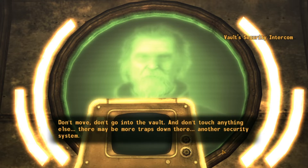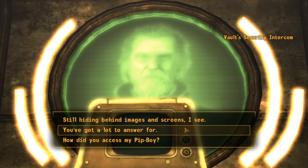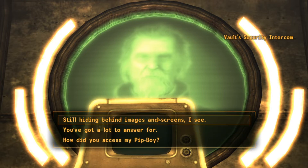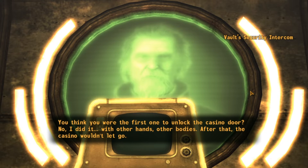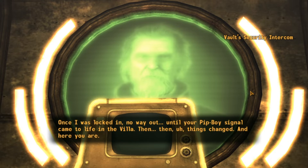Right, okay, I did it properly this time. Still hiding behind images and screens I see. Hiding? Hardly — trapped. You think you were the first one to unlock the casino door? No. I did it with other hands, other bodies. After that the casino wouldn't let go — once I was locked in, no way out until your big boy signal came to life in the villa. Then things changed. And here you are.